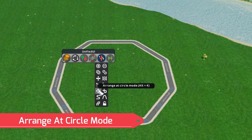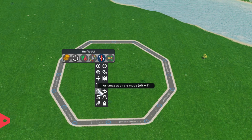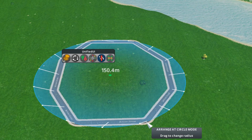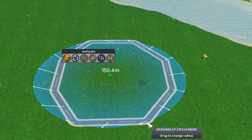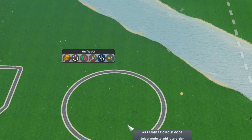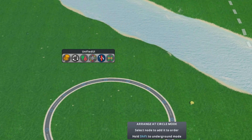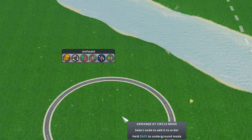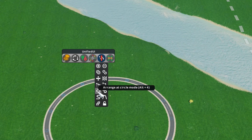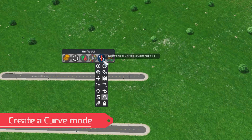The next feature is the Arrange in a Circle mod. You grab all the nodes — shown in purple — and complete the circuit. If you want something more circular, like a roundabout, with all the nodes connected you just hit Enter and it makes a perfectly circular pattern. If you struggle with roundabouts, this tool is a great help.